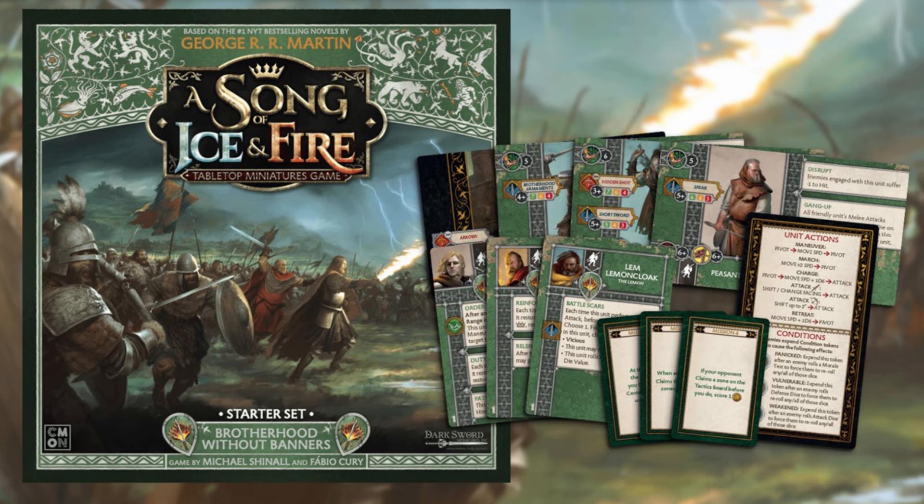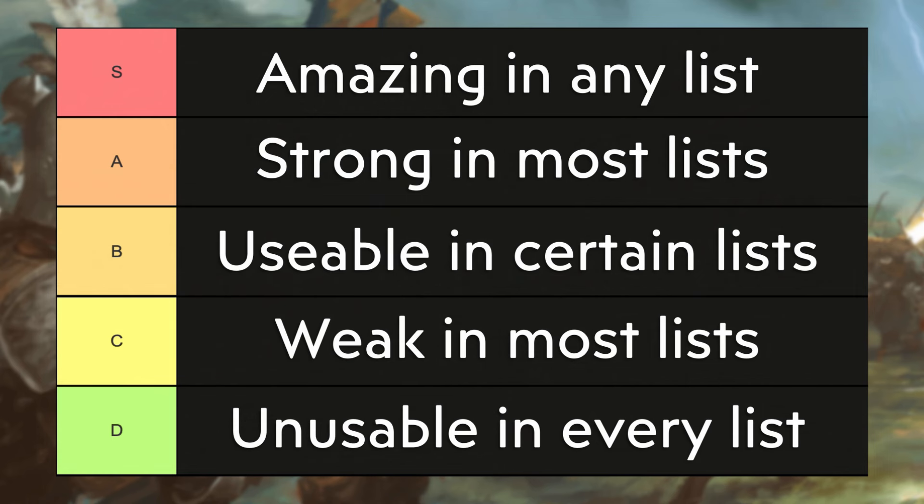I also hope that over the course of the discussion, it will give Brotherhood players some ideas of how to use those units, as there are no doubt a ton of interesting ways to synergize the Brotherhood commanders, tactics cards, and unit attachments with the Stark and Baratheon units. Now very quickly before we get onto our first unit, I want to just run through the different tiers and what they mean to me, and what informs my ranking of them.